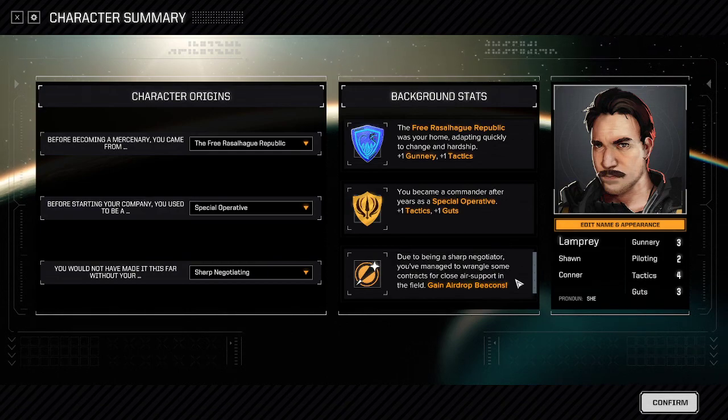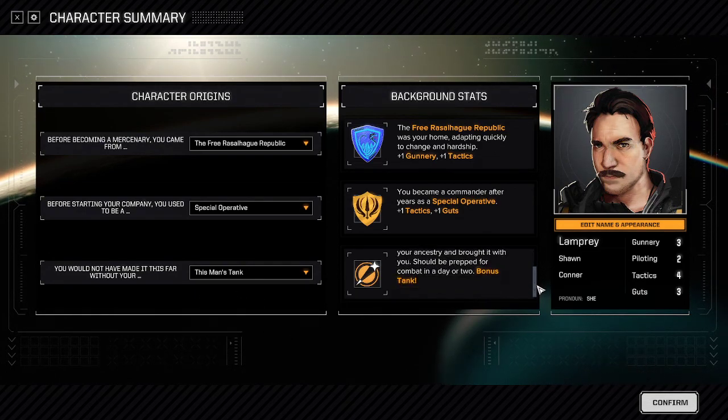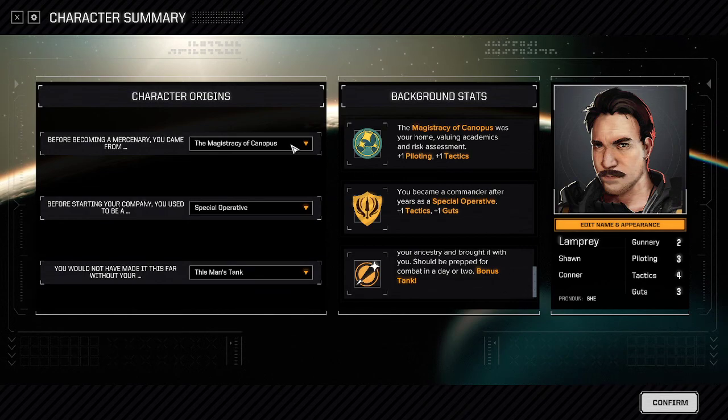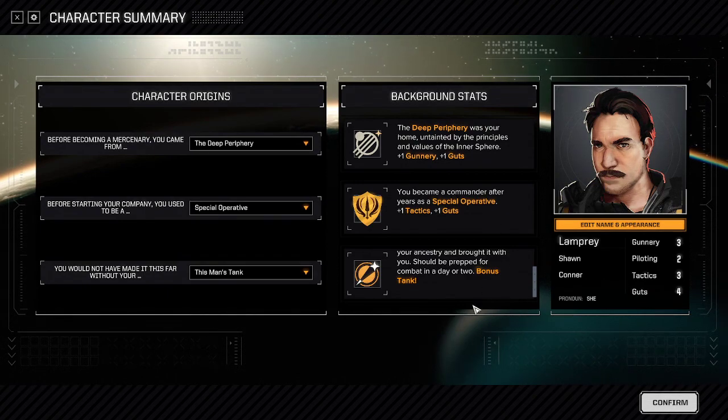Sharp Negotiating gives you the airdrop beacons. BTA recently introduced airdrop beacons and the Strafing Run Comm Suite, which let you call in AI-controlled support units — a Battle Mech or tank — that drop onto the battlefield and fight on your side. This option gives you all those items, added to your mech bay. And lastly, This Man's Tank gives you a bonus tank based on your background, so Canopians get a different tank than Rimward Periphery or Deep Periphery, and so on.